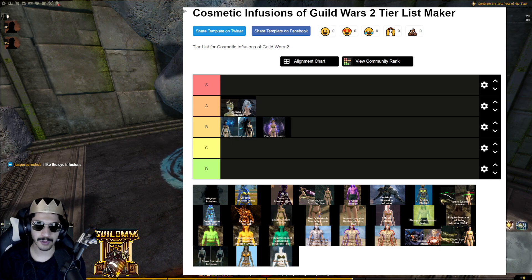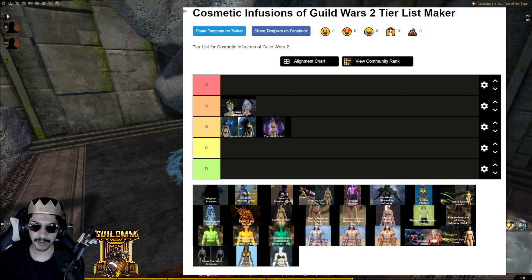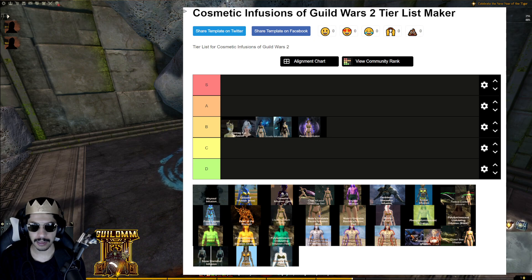With Jormag Eye, there's some freedom in how you pair it since we only have eye masks and Glint masks in the gem store. I think it basically took those two eye headpieces and turned them into infusions. It could be B tier — you can play around with Abyssal, Deldrimor, Ember, Celestial, and Snow Diamond enhancing it. Frost Legion is too in-your-face to work well with it.